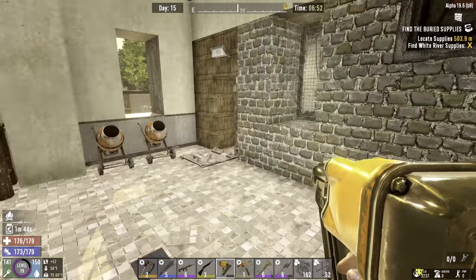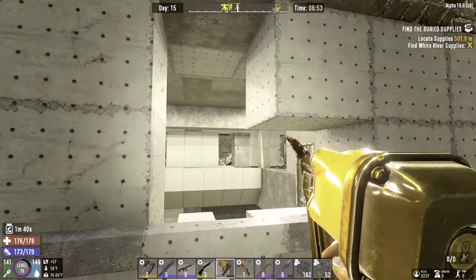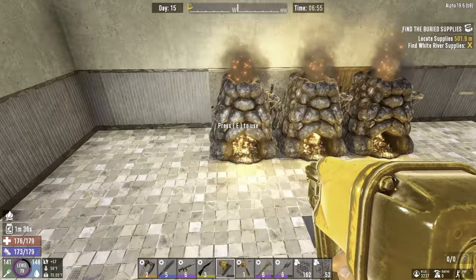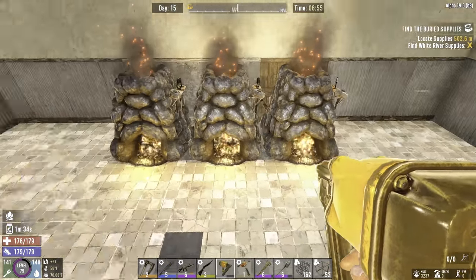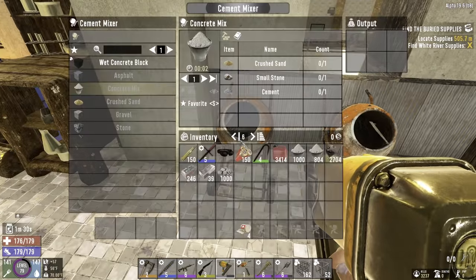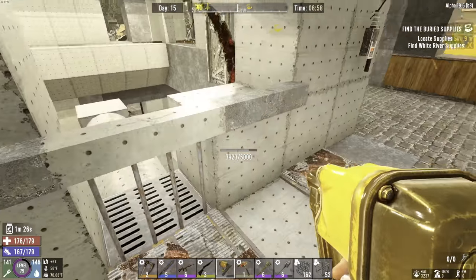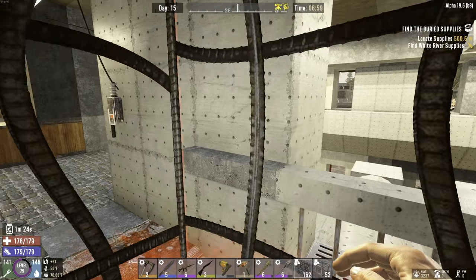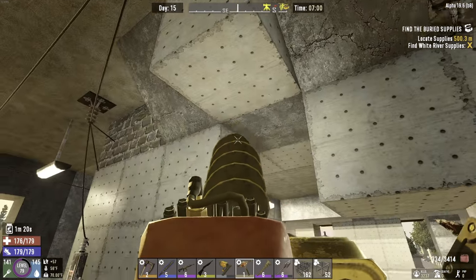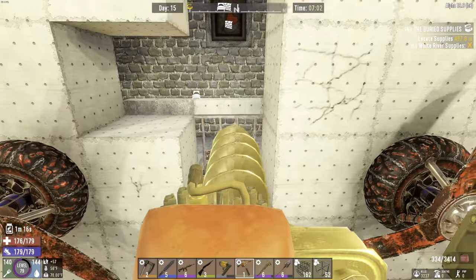Today, the most important thing to do is get the fighting position all repaired — it is in really, really rough shape right now. In the chem station, I have gunpowder going, steel going, brass going, and cement mix pumping out of that third forge. I have some more mix pumping here too, so we should be good on resources a little later on today.